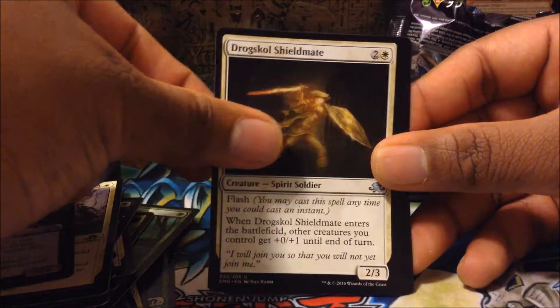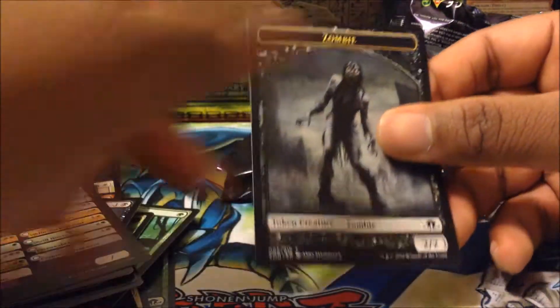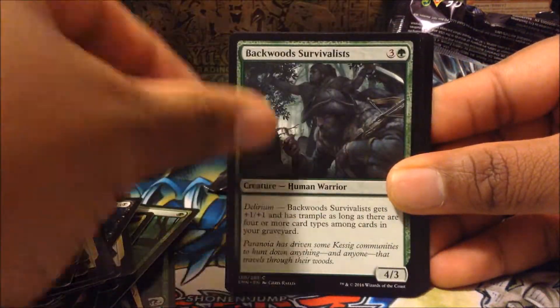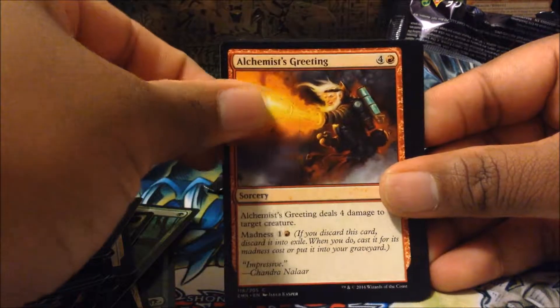Fourth from the end now: Distemper of Blood, Sigardian Priest, Boon of Immokril, Swift Spinner, Cemetery Recruitment, Fiend Binder, Turn Aside, Alchemist Greeting, Lunar Force, Mockery of Nature, Liliana's Elite, Crypt Breaker, Villain Impact Outcast, Graf Rats Foil, a Checklist, and a Creature Human Token Soldier.